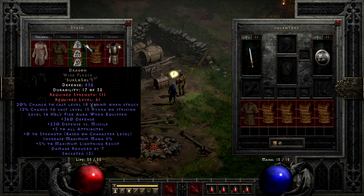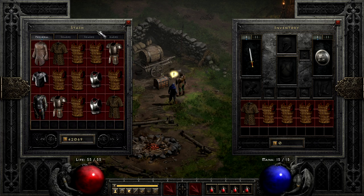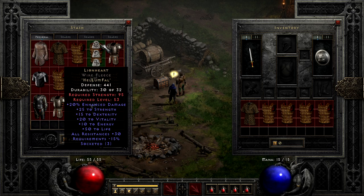After that, we have a few runewords that, while not best in slot, can at least sometimes find use. Things like Lionheart, which sits somewhere between Stone and Gloom, albeit a bit cheaper at costing Hel, Lum, and Fal — this is just a very generic armor. Albeit with a little bit of enhanced damage, which is a little low to be actually amazing, it does give you a nice mix of stats and resists, and even has a lower requirement factor. I wouldn't go out of my way to get it, but I also wouldn't say no if someone wanted to just give me one.